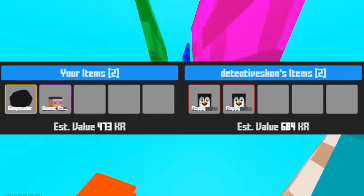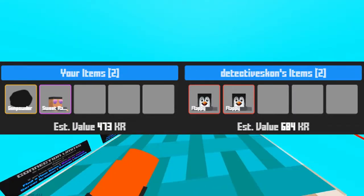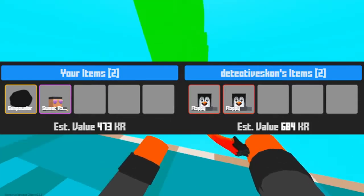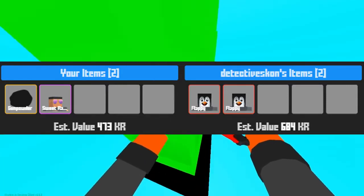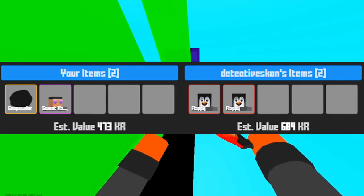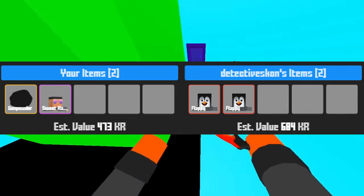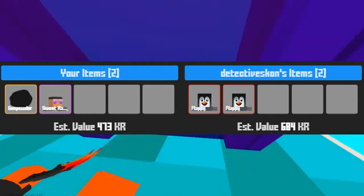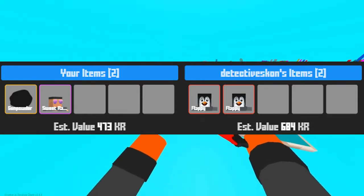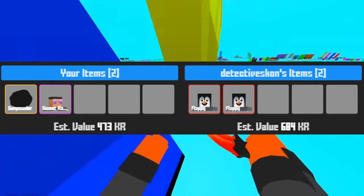The next trade is from Detective Scone — you're going to be seeing him a lot in this video as he absolutely loaded me up with flappy face items this week. This trade is my Gunpowder and Sweet Rays for two flappy face items. Sweet Rays is probably around 300 KR and Gunpowder is probably worth about 100, so it's honestly a pretty good trade for flappy face items.